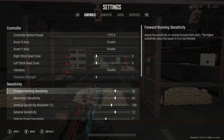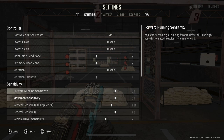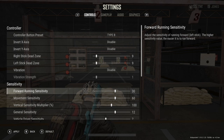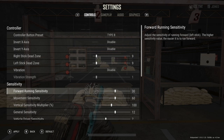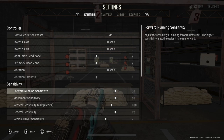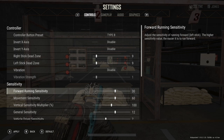The next settings are forward running sensitivity and movement sensitivity. I have mine at 30 and movement sensitivity at 60. I've played around with these settings — I've had them very low, I've had them all the way up — and honestly I don't know what they do. I really can't see the difference whether they're higher or lower, so I've just stuck them right in the middle. I wouldn't stress out too much about these; I don't think it's going to make or break your game.